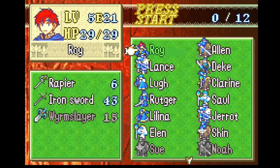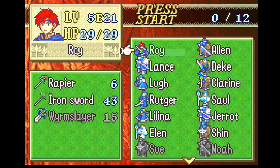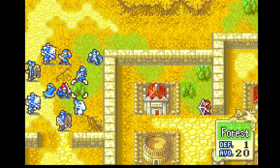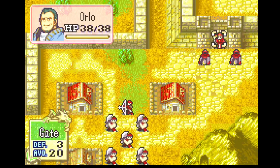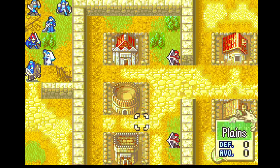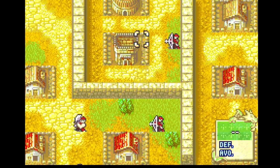Hello everybody, and welcome to part 13 of my Fire Emblem 6 hard mode chapter guide. Today we're going to be looking at chapter 11a. As I've said many times, it is my favorite chapter in the game. I think there's a lot going on — it's an interesting chapter with a lot of different decision points where having a plan is really useful, whereas a lot of Fire Emblem chapters don't really require that. So yeah, let's just get right into it.